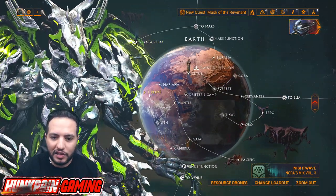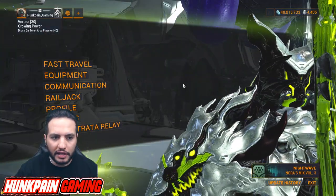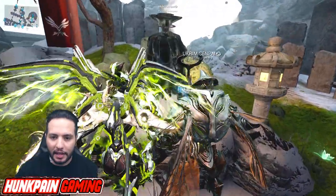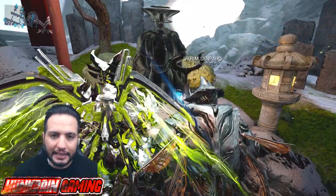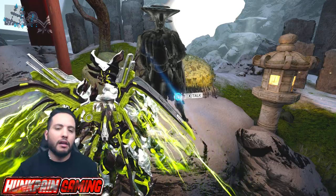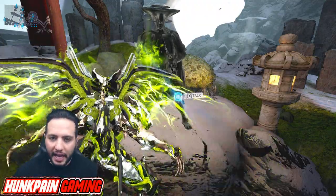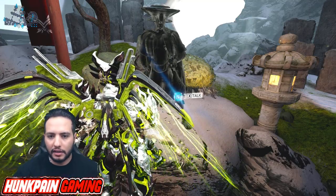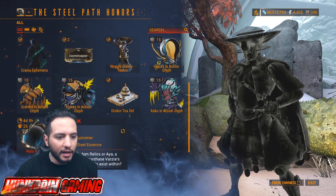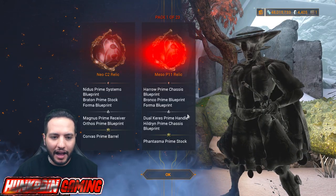But there is another place which is the most amazing: just go to any Relay. The moment you reach the Relay, press Escape and fast travel to Tessin. Now we're going to spend our Steel Essences. If you don't know how to get Steel Essences — after you finish your main Starchart and then finish the Angels of Zariman, you come speak to Tessin, he unlocks Steel Path, which is like level 2 Starchart. You play any mission there and you get Steel Essences. Go to Steel Path Honours and go down to Relic Packs.